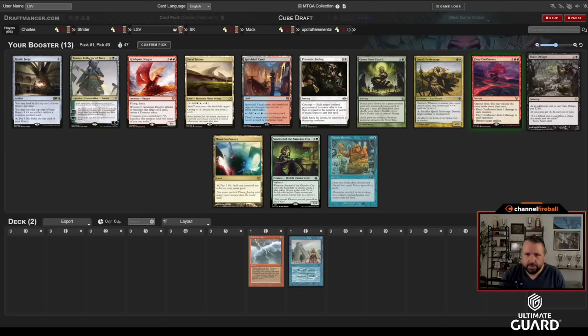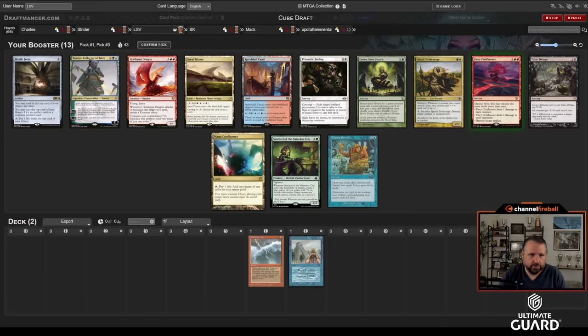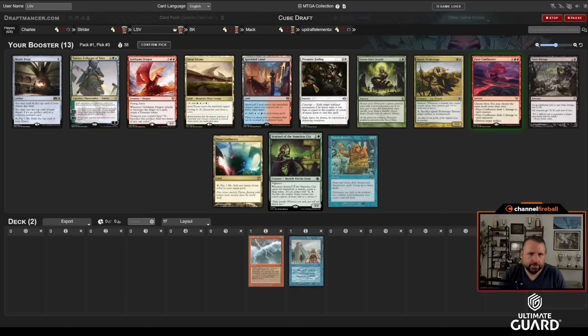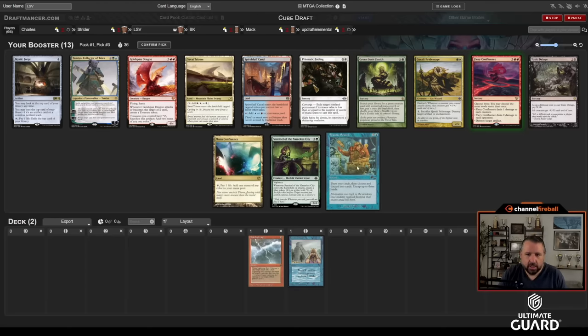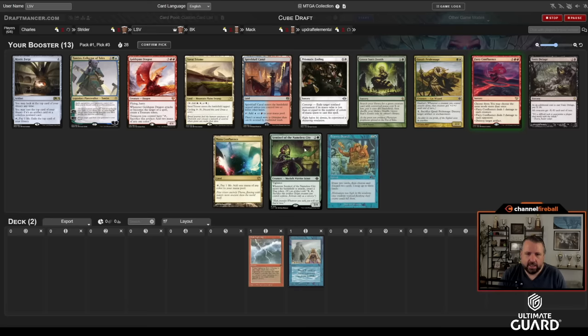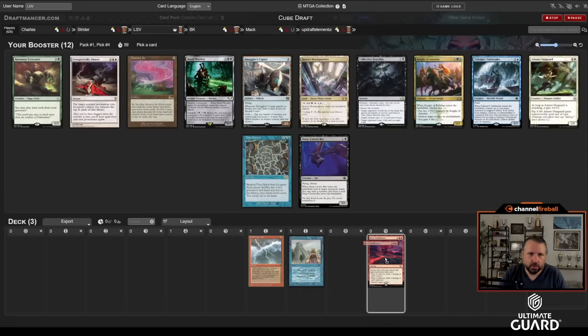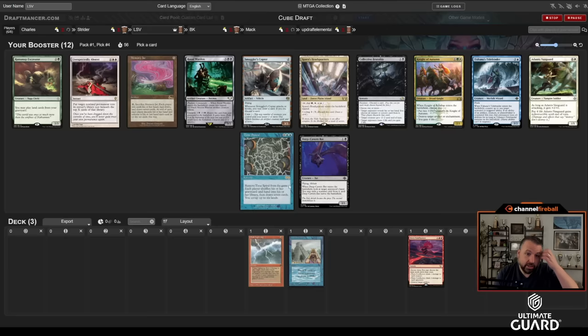Taking Fiery Confluence, passing up Deluge, a Sentinel, Frantic Search, Spire Bluff, Goldsman, Tamiyo, Green Sun's, Prismatic Ending — actually a pretty strong pack. I like that I'm taking the best card out of it. I think Frantic Search is going to go and I really hope Spire Bluff comes back. Frantic Search and Deluge are very likely gone, and one of Sentinel or Green Sun's is going to be taken by a green drafter. Past that, BK might take Savai Triumph — he loves triumphs.